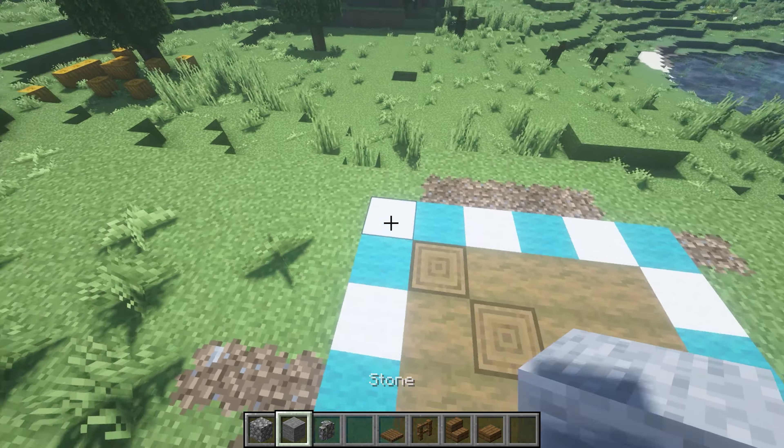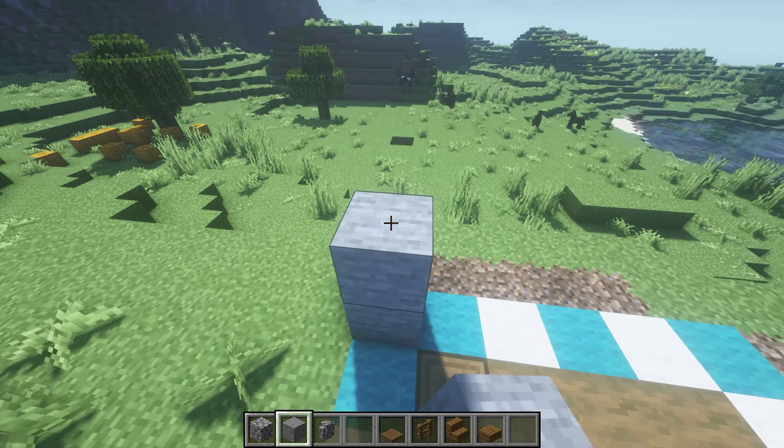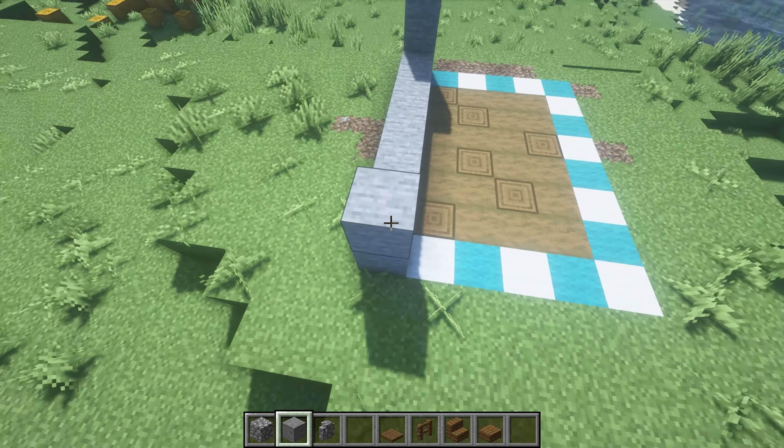So we're going to jump right into this. Your edges are going to be 6, your length is going to be 8. Over there I did 5 by 7 and I was like, oh that's fine, it's an odd — odds always work well. Then I realized it's supposed to be even.